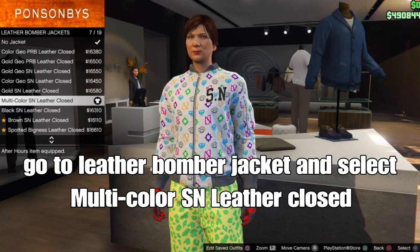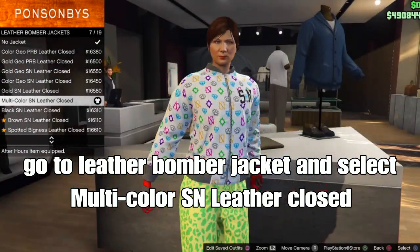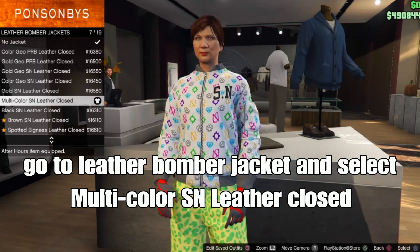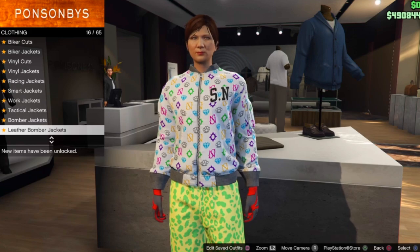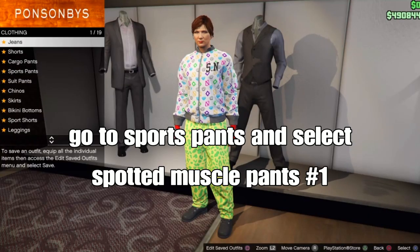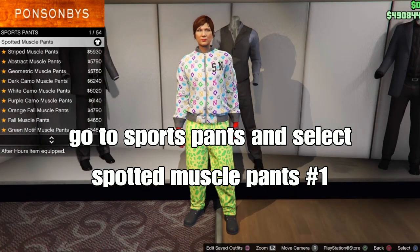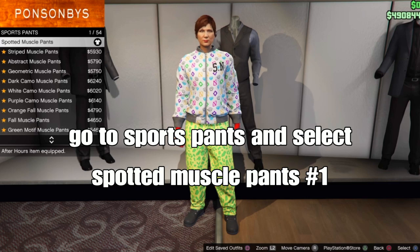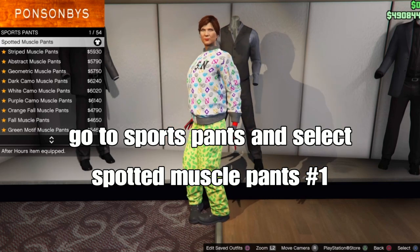Select the multi-colors and leather clothes, and make sure it's closed from your racks menu. Then go to open racks menu, go to style, go down to jacket, and make sure it's closed. Then go to the pants section and go down to sport pants and select the spotted muscle pants - should be the first one. These are the merging pants; they allow you to merge any type of joggers or any type of pants onto your outfit component.